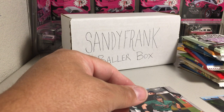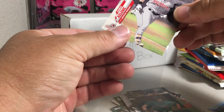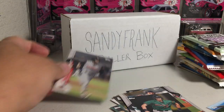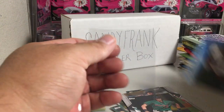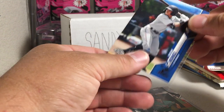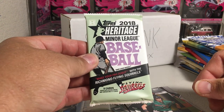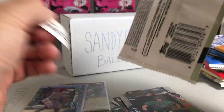I think the time has come to sleeve Jared Kelenic's stuff — he's looking like a pretty good player. Actually, I don't want to cover my logo — the Sandy Frank Baller Box. So the Pro Debut pack actually had a numbered card. Now let's go to 2018 Heritage Miners. I'm trying to show some pack odds because there's an array of different packs here.